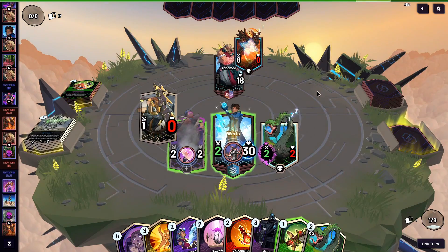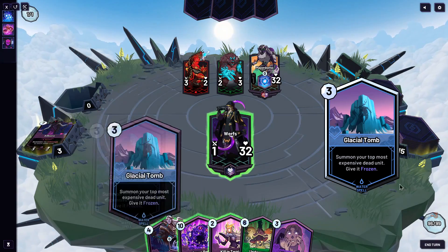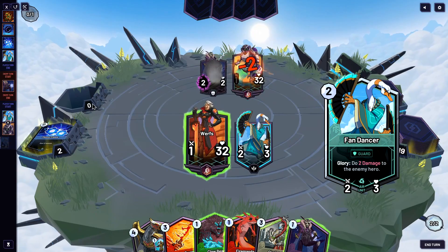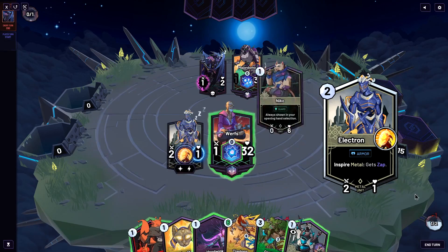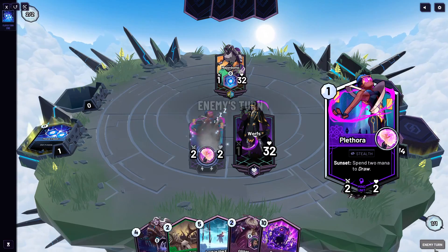Trigger abilities happen when a certain criteria is met: when you play this unit from hand; when this unit is summoned from anywhere, whether it be from your hand, deck, or graveyard; when this unit dies; when this unit hits and damages the enemy hero; when you play a card of the type specified; when the turn starts; or when the turn ends.